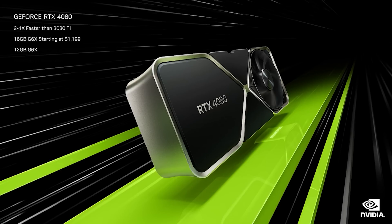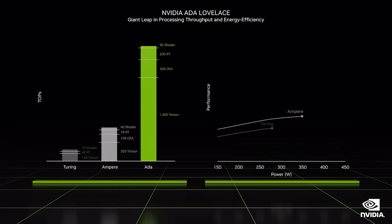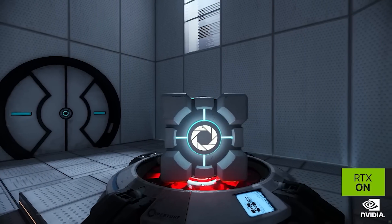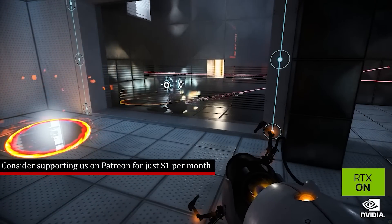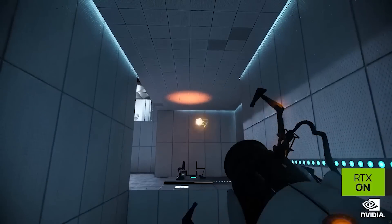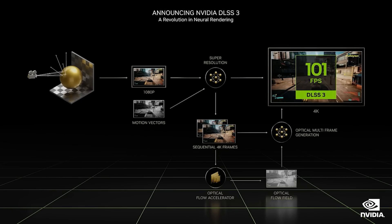We have some official benchmarks which have been shared today thanks to WCCFTech. NVIDIA did discuss the performance of the RTX 4090 at the event, but they only used vague reference points. During a closed-doors presentation, NVIDIA shared the first concrete performance numbers for the 4090 with actual FPS numbers. Before I get into the benchmarks, the test setup was a Core i9-12900K with 32GB of RAM running Windows 11, all tests at 4K with DLSS set to performance mode in games that support DLSS 3.